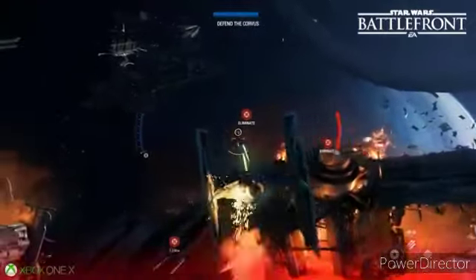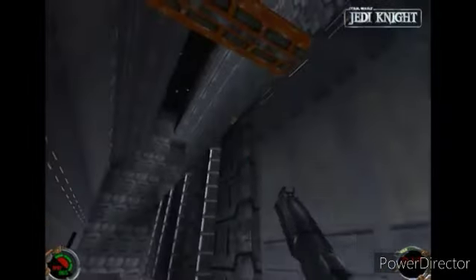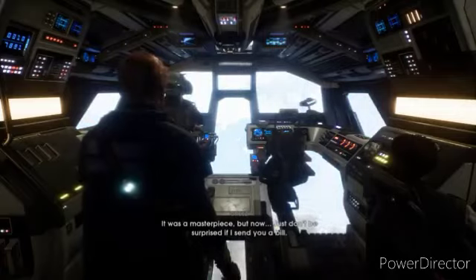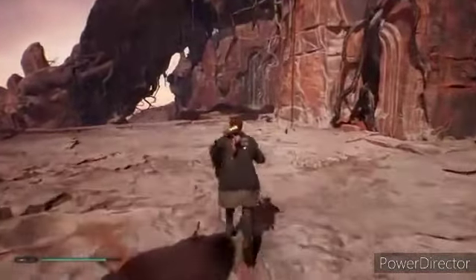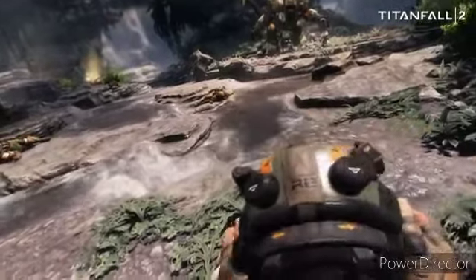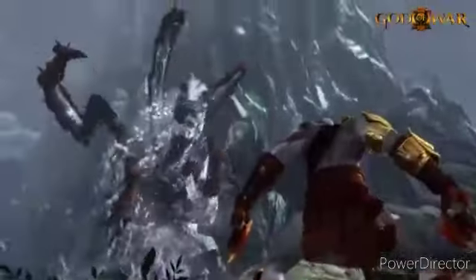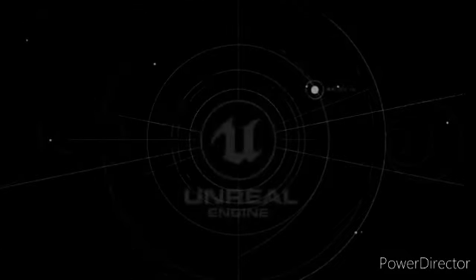Star Wars Jedi Fallen Order is a game by EA. You can discover many planets, like Dathomir and many others. This game is also made by Respawn, who made Titanfall 2, and directed by Stig Asmussen, who is responsible for the God of War games. It's also brought to you by EA on Unreal Engine.